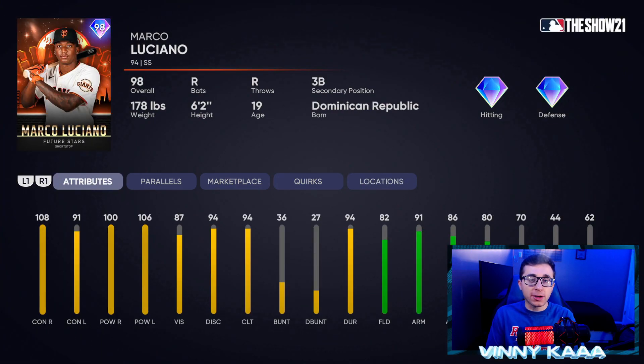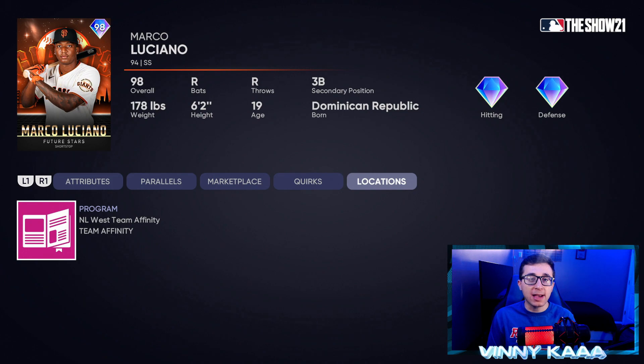Coming in at number 9 is another card from Team Affinity Season 4 — the 98 Marco Luciano, with diamond hitting and diamond defense. Across the board this card is good but doesn't stand out anywhere. 108 contact against righties, 91 against lefties, 100 power against righties, 106 against lefties. Fielding stats are pretty good too: 82 fielding, 91 arm, 86 arm accuracy, 80 reaction time, with 70 speed and 44 steal. That's why he finds himself at number 9. Pretty solid card — if you're a Giants fan, maybe he makes your Giants theme team. He's in the NL West Team Affinity Season 4.